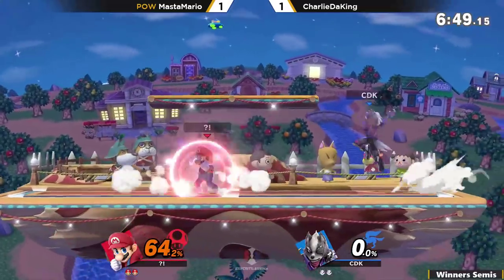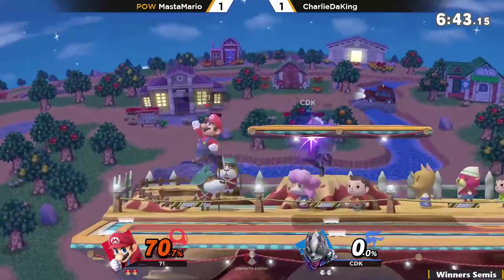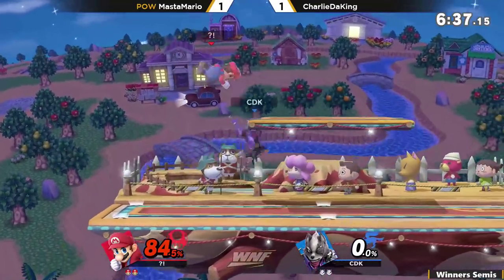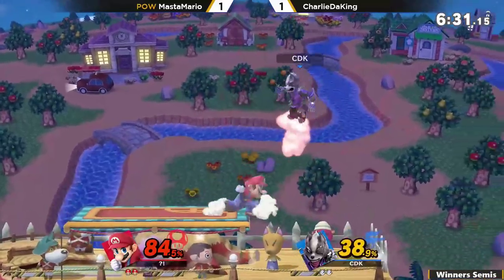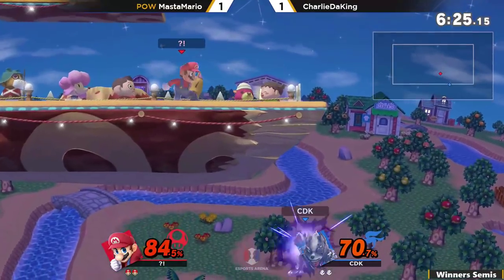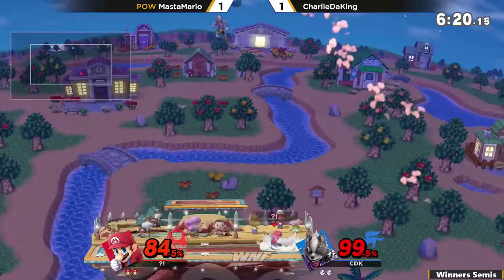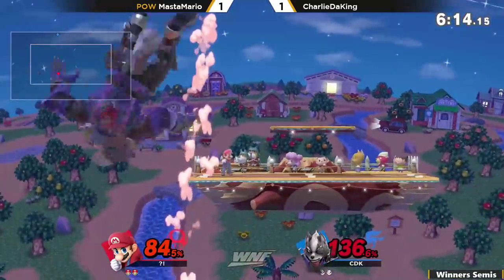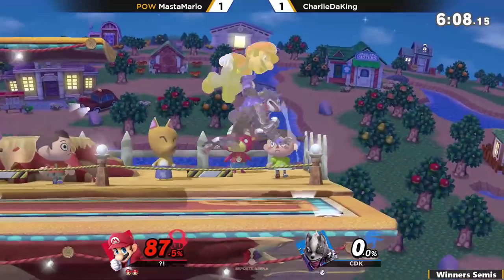Just like, you can cape me all you want — I'm gonna keep shooting this gun at you. There's that reflector, and look at that — just that one little reflector was able to gain him the entire neutral back. Getting that cross-up, that's hard to DI because Master Mario has that aerial mobility. Good drift back from Charlie King — he knows Master Mario is looking for those forward airs. Up throw into down air, now Charlie King forced to recover. That was such a good setup — he planned that like yesterday.